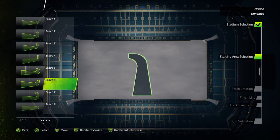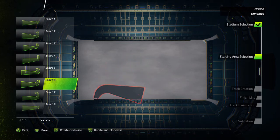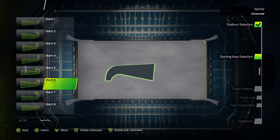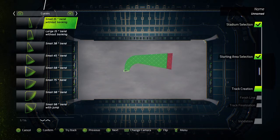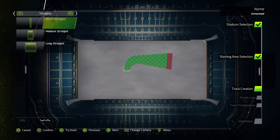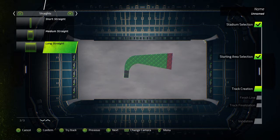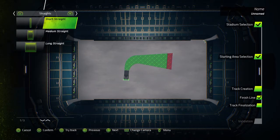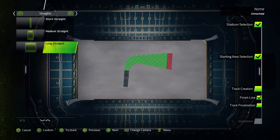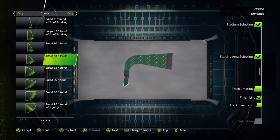I'm going to pick number six to start. Let's turn it, square it up — you have to come across the start line pretty much parallel. Let's put them straight away. We're going to go right to the finish line, which has to be in there — it's going to pick number one. We'll go back to the straights, put another long one, and then start curving around.